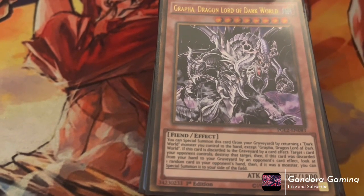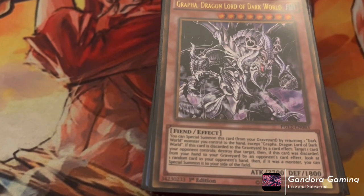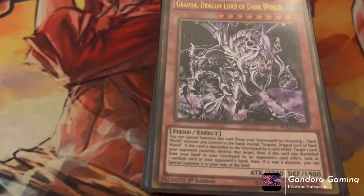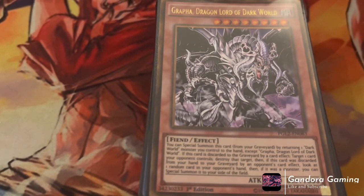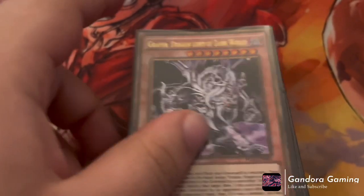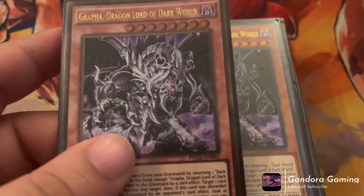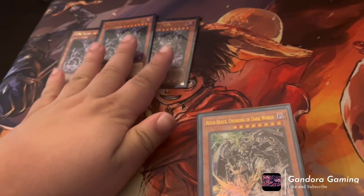If Grapha is discarded by a card effect, you can target and destroy one of your opponent's cards. If discarded by your opponent's card effect specifically, you look at one random card in their hand and if it's a monster, special summon it to your side of the field. This card is just advantage, advantage, advantage — and it's a must-run at three copies. Much like Blue-Eyes, you just have to play him at three.